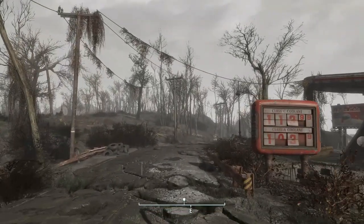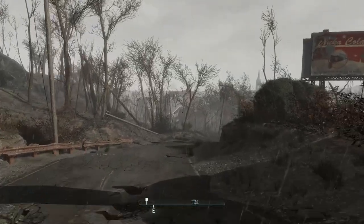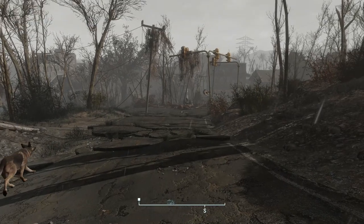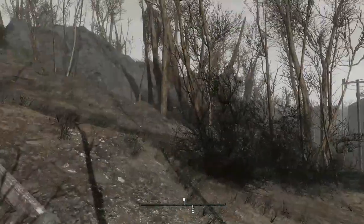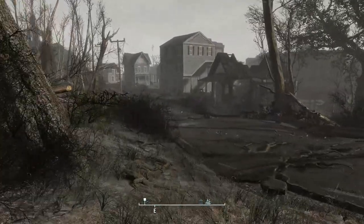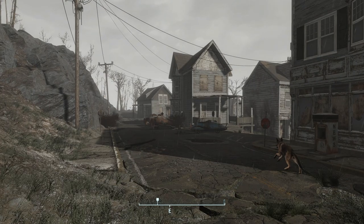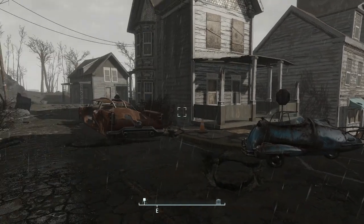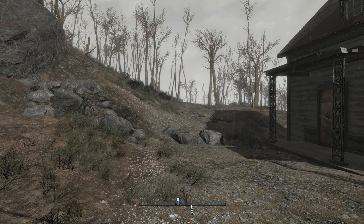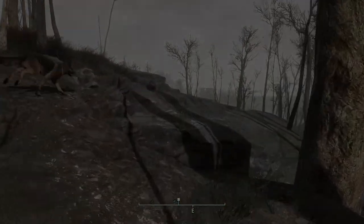I also have Vivid Storms or True Storms — I can't remember which. Wait, there's a bogey down here. No, I think we actually got him. Just in case, we're going to cut through here. We're back through Concord. I hope the weather holds. Now let's just go to Tenpines Bluff and get there as fast as possible. I'm a little nervous. We're going to try to cut through — this is probably a bad idea; we should probably be on the roads.